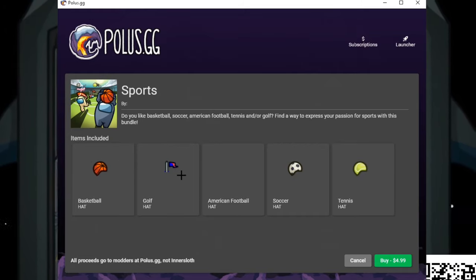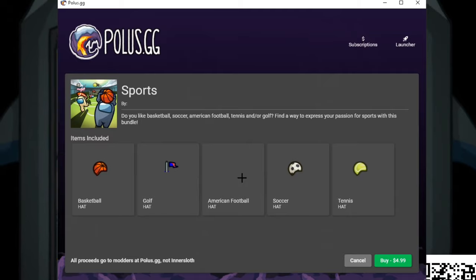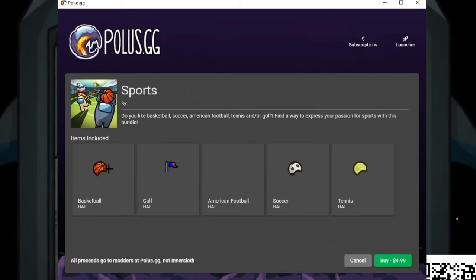For the sports bundle we've got basketball, golf, and football. Looking at the picture, the basketball hat is on top of the character's head like he's shooting the ball — that might actually be how it looks in game. These are pretty sick — they have all the different sports items.